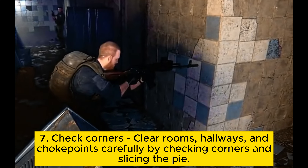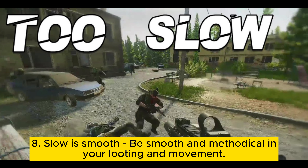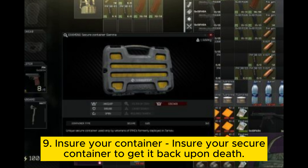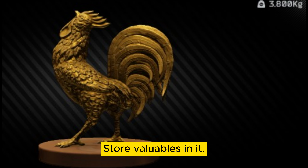Tip 7: Check corners. Clear rooms, hallways, and choke points carefully by checking corners and slicing the pie. Tip 8: Slow is smooth. Be smooth and methodical in your looting and movement — rushing gets you killed. Tip 9: Insure your secure container. Store valuables in it so you can recover it upon death.